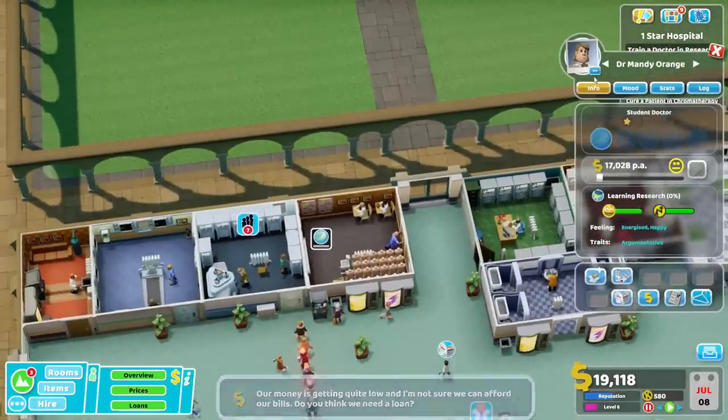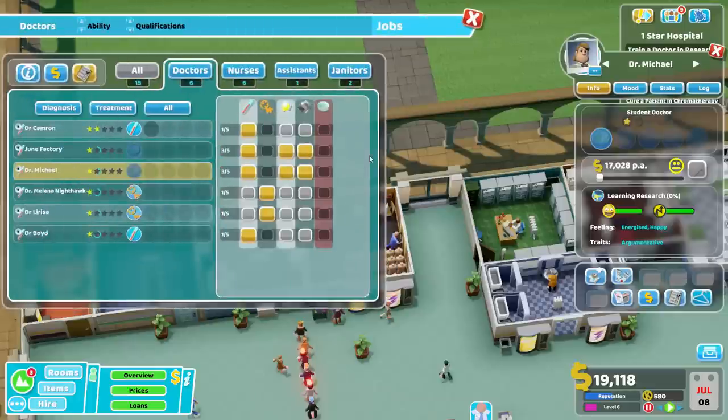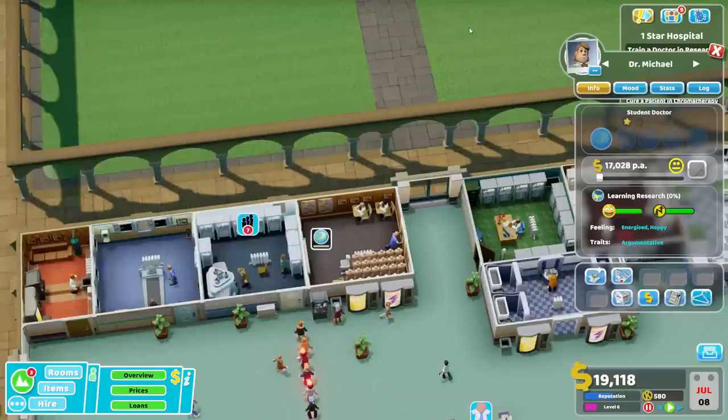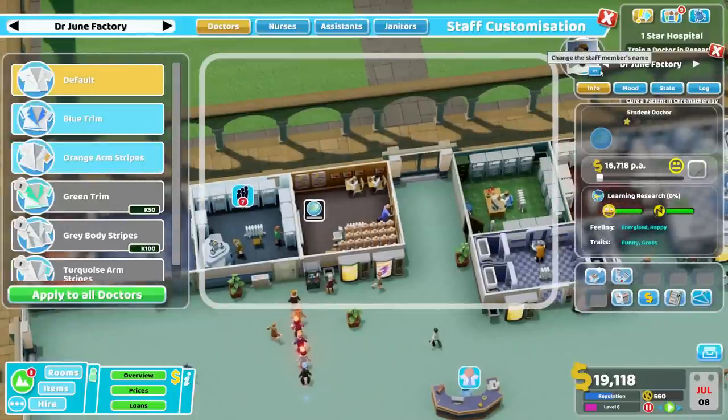For our new scientists — let's see. Dr. Michael, and we have to wait till they learn the researcher skill to assign them the appropriate jobs. But we will give them the blue trim. And Dr. Mimic — you too get the blue trim. Excellent.